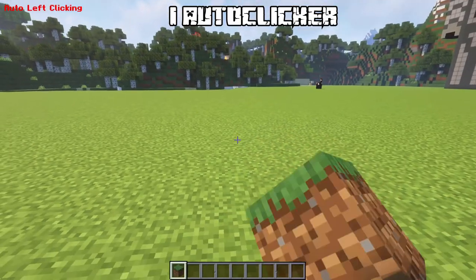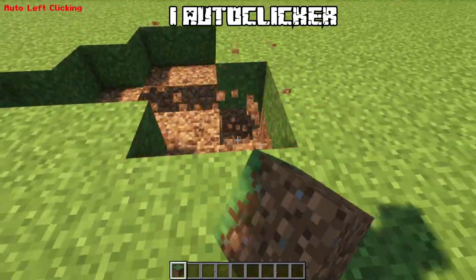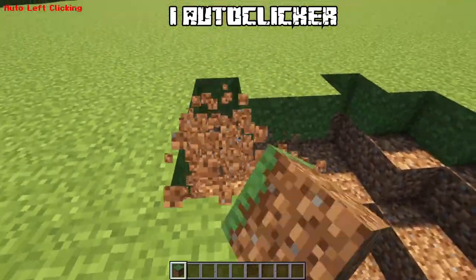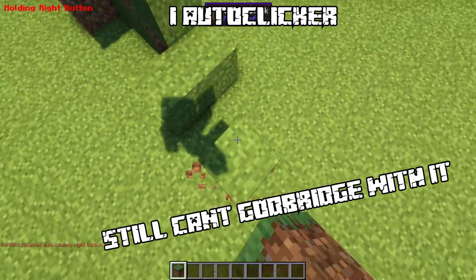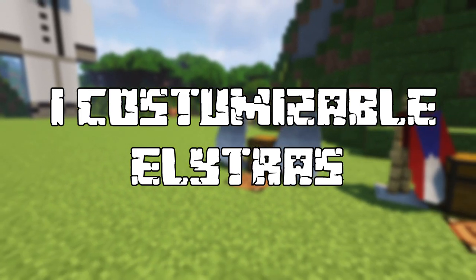Number 1: Customizable Elytras. (Quick joke aside — ever thought you want to destroy your friends in PvP or get banned on a server? By the way, this is just a joke, don't unsubscribe.)